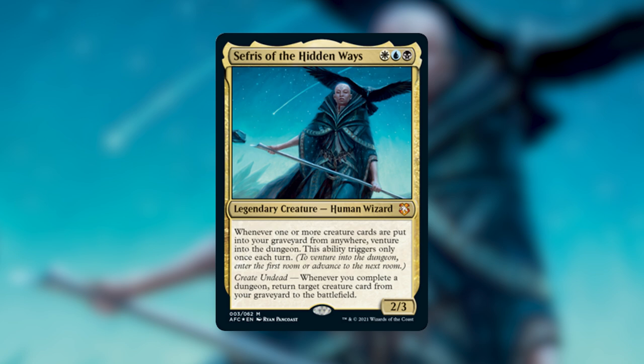Before I get into the cards I'm taking out, let's get a feel for what the deck is trying to do. This deck can go in a lot of different ways — from reanimator to aristocrats to self-mill to full-on Esper control. I decided to leave in all of the venture cards because I feel if you're purchasing this deck you really want to delve into the flavor of the Dungeons and Dragons set and play with the venture mechanic. I've selected cards that bolster that strategy while also bolstering our commander's ability.